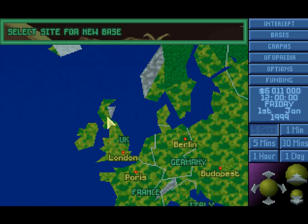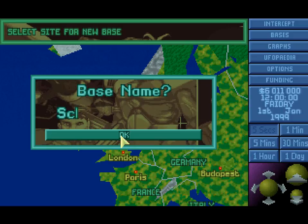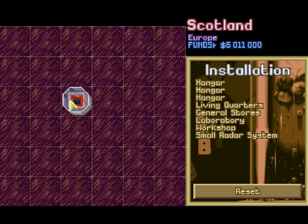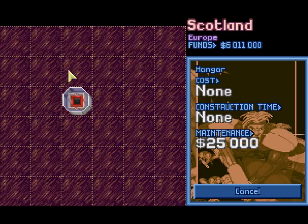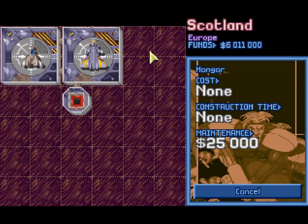Let's start in good ol' Scotland, in the kind of mountainous region there. Let's name the base Scotland. Here we have the base creation. First off we're gonna be placing the access lift. I'm going to miss out these five tiles here — I'm not gonna put anything there at all throughout the course of the game, for one specific reason which I'll get to in just a second.